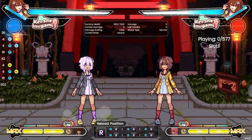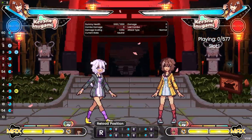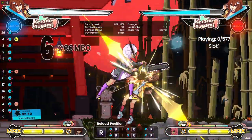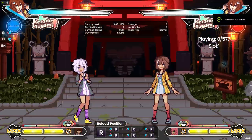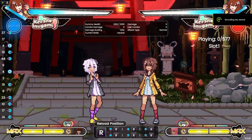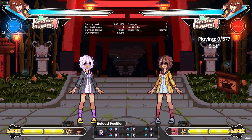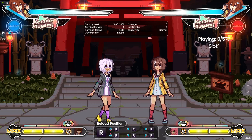Neutral jump or jump-back JL and JM can be used to catch out opponents who are playing too aggressively. Once your opponent starts respecting these options, you can mix in J214L and M. It's a risky callout, but it leads to high rewards on hit — just note that this is very unsafe on block. For those who want to play aggressive, you can gamble with dash-up 5L, raw 6MM, or even dash grab. Once your opponent starts respecting you, 22S can allow you to quickly close the gap off of 5M, 5H strings.